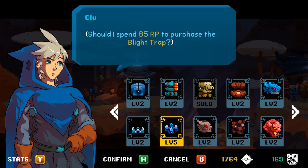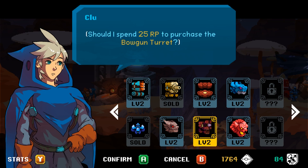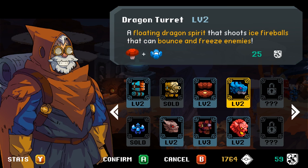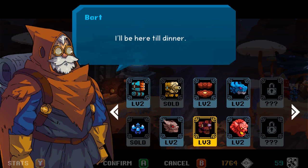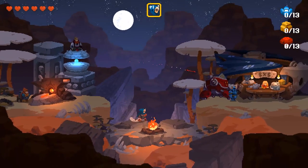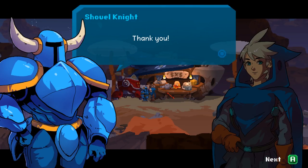I do like Blight Traps. I think we'll max that out. I want to try to use the Bowgun turret a little more. So we'll do that and maybe even the Ice turret. But I don't know. The Bowgun turret for now I think is what I'm going to upgrade here. Yeah, I'll try out this Shovel Knight scenario.